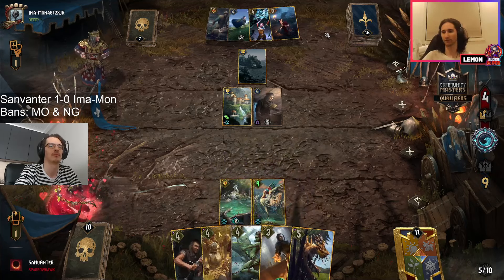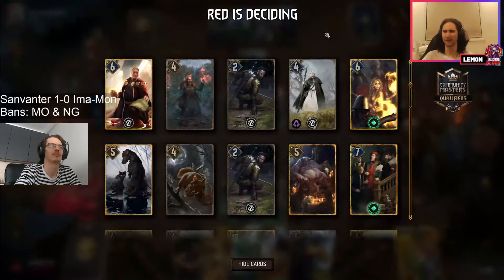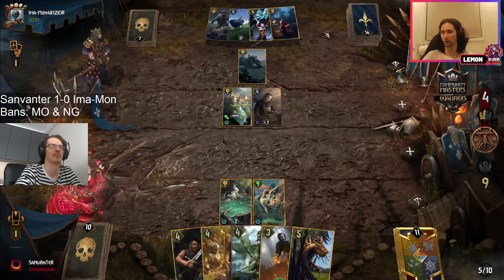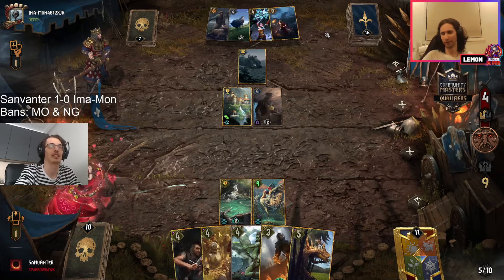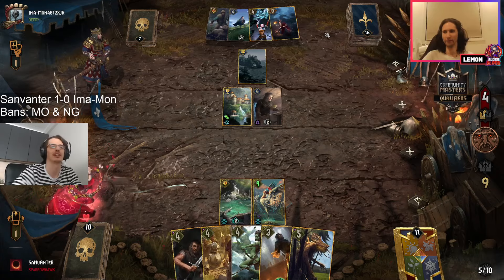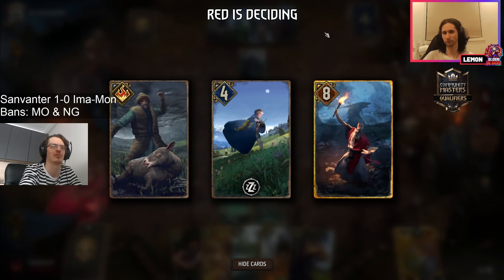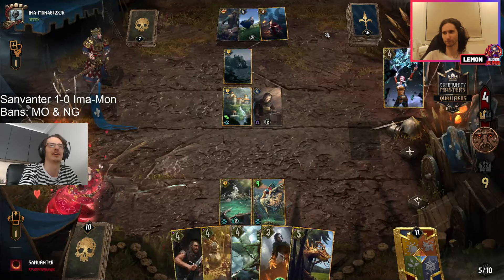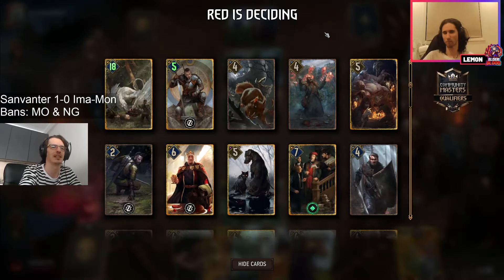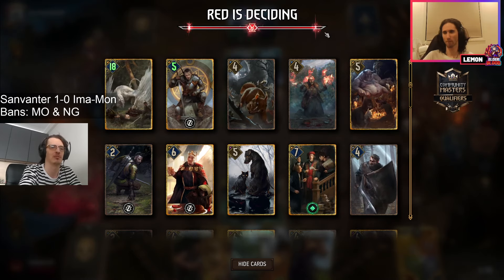Immediate location drop — someone just says okay if you're going to bleed me hard, fine, here's my scenario. But if you're going to bleed me you're definitely not getting your card back. Okay, scenario has been bled out, but imamon is happy to see some golds and some power plays out of sanvanter's hand — though he must be more concerned about his own setup for round three.